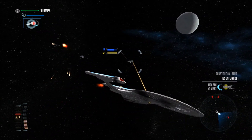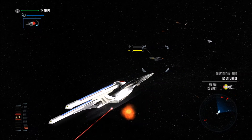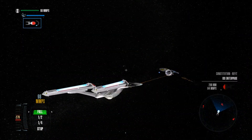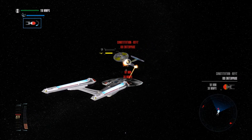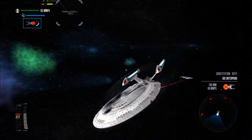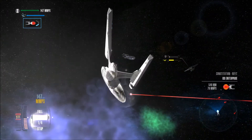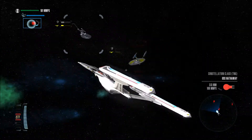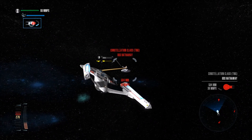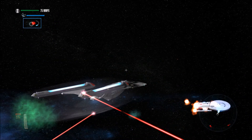This guy is annoying. Wait - the ISS Enterprise? Well, I guess it's a Terran Empire version. I always forget that the Constitution refit has the same name as the other Constitution refit. I guess we're also fighting the Terran Empire, because why not - it's still a Constitution refit so I'm not wrong. Their starboard shield is destroyed. One more good phaser blast - destroyed.